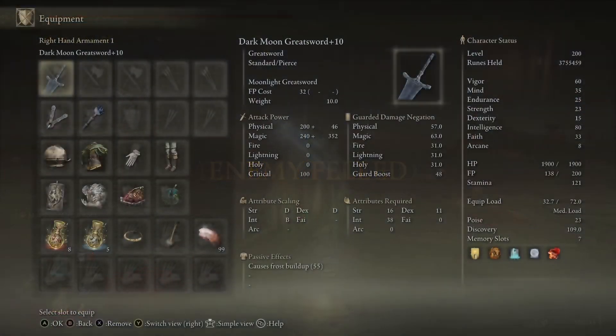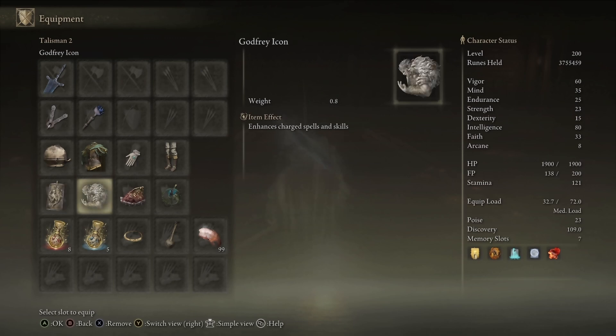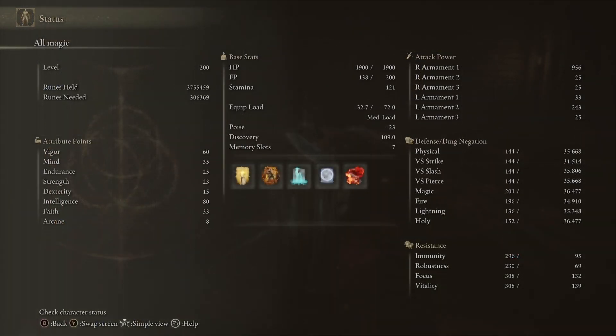Now let's get into equipment. We have the Dark Moon Greatsword plus 10 — any staff will do. We have the Spellblade set because it boosts this weapon, any seal, Dragoncrest Greatshield Talisman, Godfrey Icon since the Ash of War is charged, Shard of Alexander, Magic Scorpion Charm, the Magic tier, and the Faith tier for buffs. For stats, my mage is at level 200. The main thing is to go for the minimum Strength requirements and then go as high Intelligence as you can to boost the damage on the Ash of War. Also, if you build up frost damage up close, you can use something like Rykard's Rancor or Magma Shot to reset the frost and proc it again.